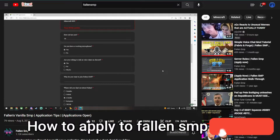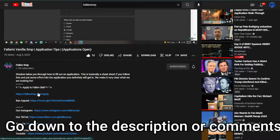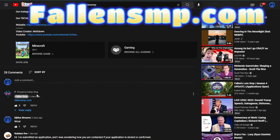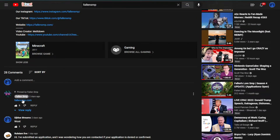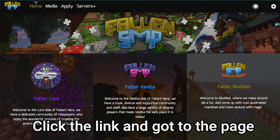Today I'm going to teach you guys how to apply for Fallen SMP. The first thing you're going to want to do is scroll down to the comments or the description, because you're going to want to go to the FallenSMP.com link or FallenSMP.com/apply. It'll be down there, so just click that. Once you have clicked it, you will be sent to a page that allows you to apply.